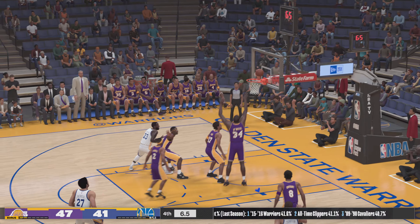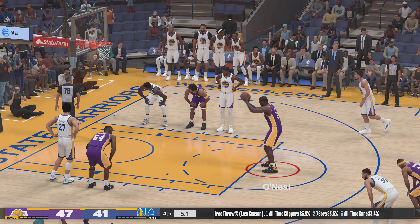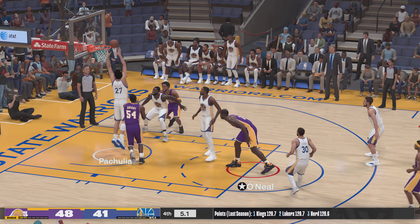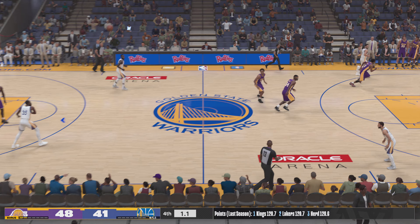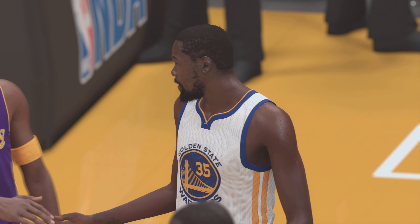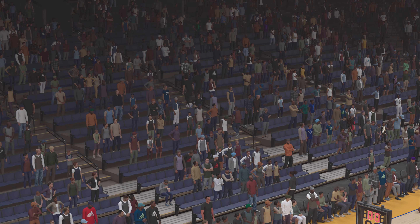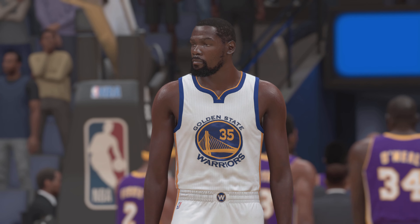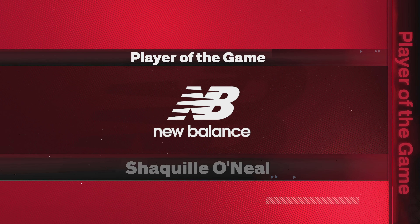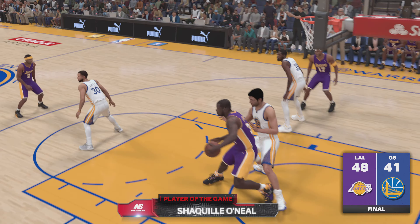Thompson from long range — O'Neal with the rebound and he commits the intentional foul. He hits the first one and that makes it a seven-point lead. And so the Lakers take the win — this was a hard-fought, well-earned victory. Weaker teams might have buckled at the end with the crowd amped up, everyone in the building kind of rooting against you, but they stood tall and pulled it out. Thanks for joining us — that'll do it for Greg Anthony, Brent Barry, David Aldridge, and Kevin Harlan. New Balance Player of the Game: Shaq.